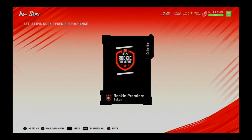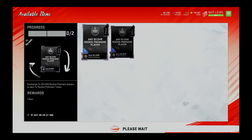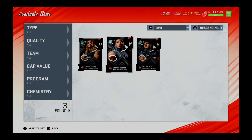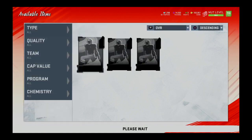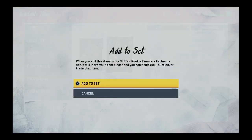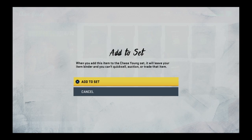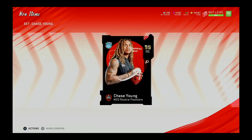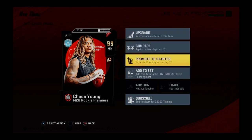Today is the last day — you have until 10 a.m. tomorrow. Whenever you see this video, make sure you watch it in its entirety so you know exactly what to do to get your free 99 overall rookie premier player. After 10 a.m. tomorrow they're going to be pretty expensive — costing a lot of coins. I want to save you the hassle, so go ahead, complete those challenges, and most importantly take full advantage of these sets.